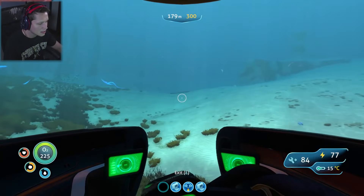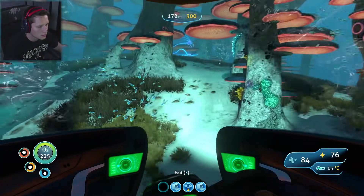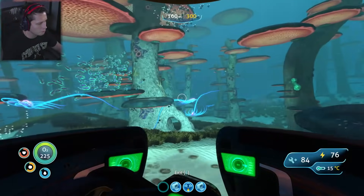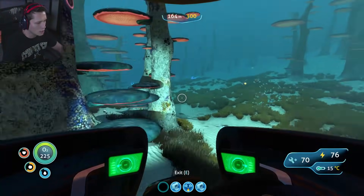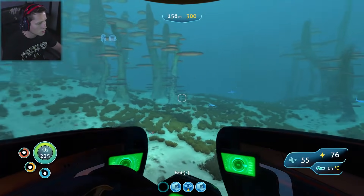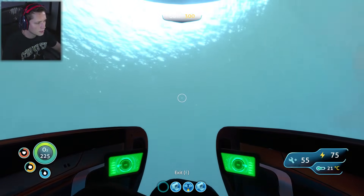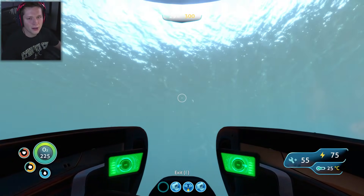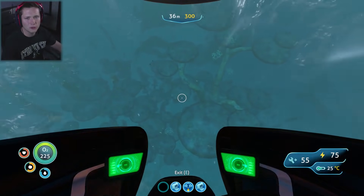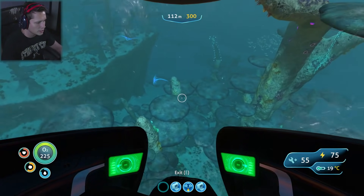Lots of lithium down here, which is fairly rare. There's another bridge fragment over there — a hull fragment, we don't need that. Dude, where even are we? We've got our base over there and the giant floaty guys there. Our Seamoth is killing it — being able to go down to 300 meters, still got 75 power. This thing just cuts through everything and opens up new areas we never would have been able to go to before.